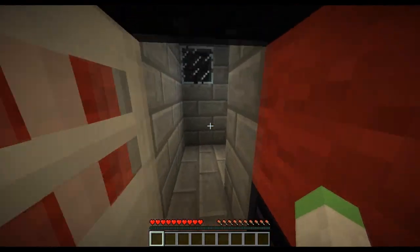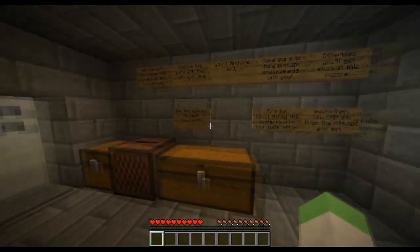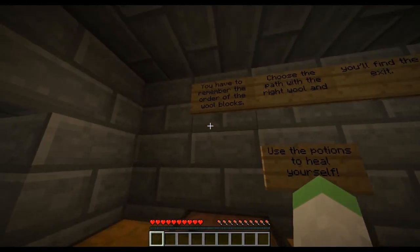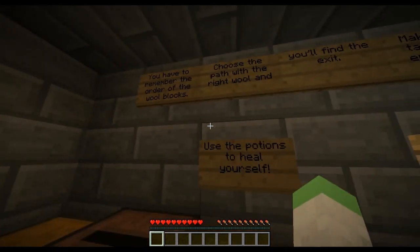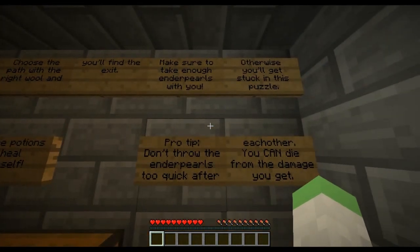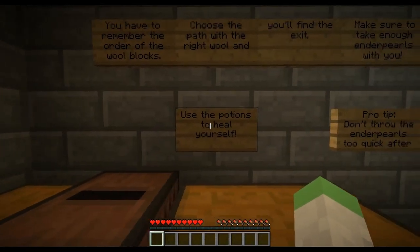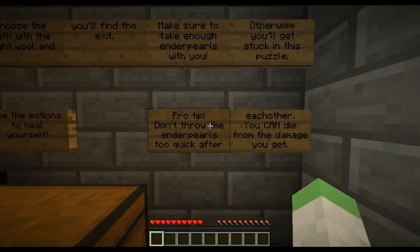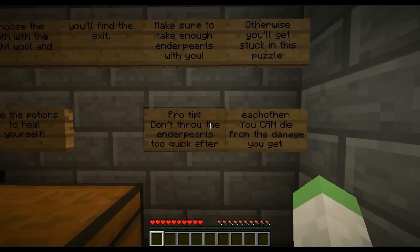So we're going to go to puzzle. I'm not prepared for a hardcore parkour map yet. So you have to remember the order of the wool blocks. Choose the path with the right wool and you'll find the exit. Make sure to take enough ender pearls with you, otherwise you'll get stuck in this puzzle. Use the potions to heal yourself. Pro tip: don't throw the ender pearls too quickly after each other. You can die from the damage you get.